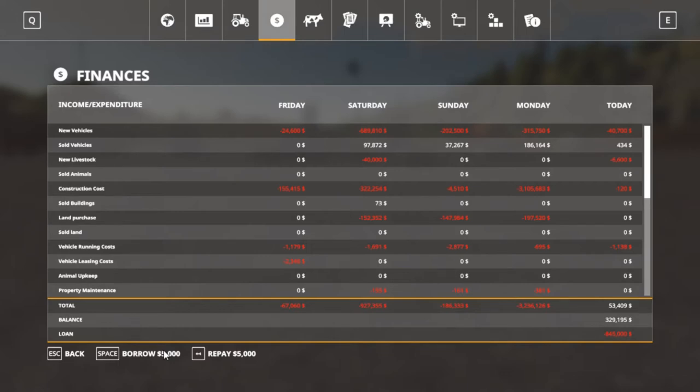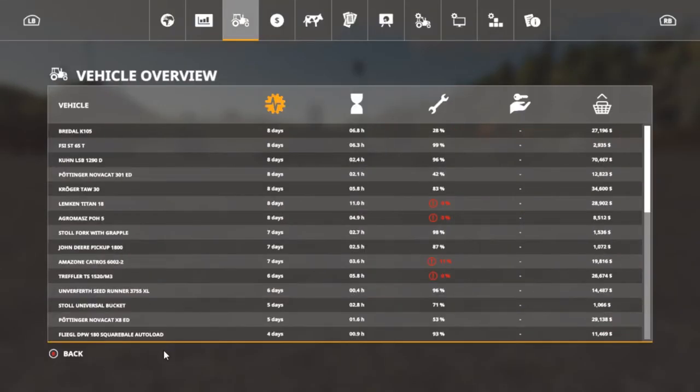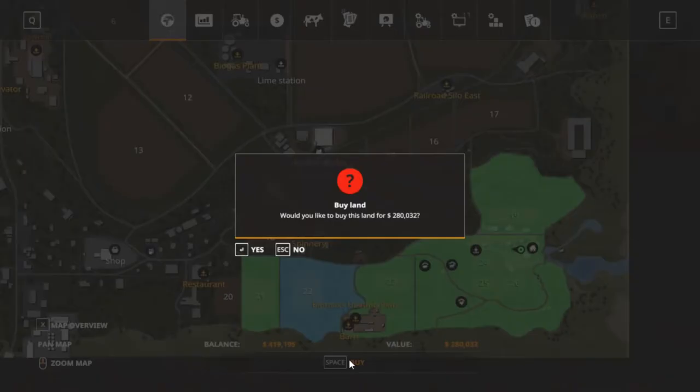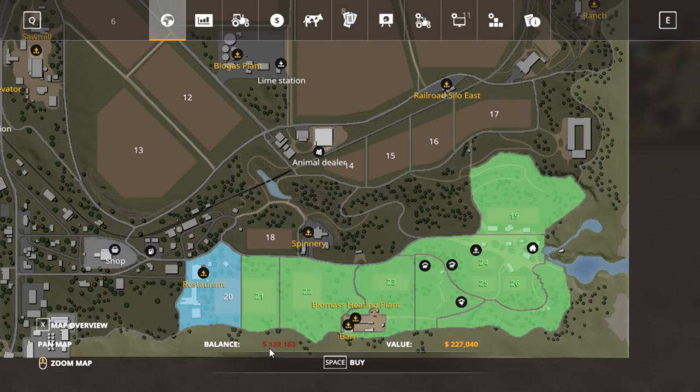I'm going to go a little bit more — about right there I'll stop because there's one other thing I want to buy. Let's go to Lands. See — I still got trees off of this one I need to do. And this way if I buy this field, I can leave the grass like it is, plant this in wheat, or plant these two in soybeans and then the other over here can be wheat. So let's go ahead and buy this. Our balance is 139,000.